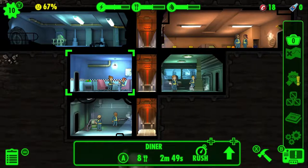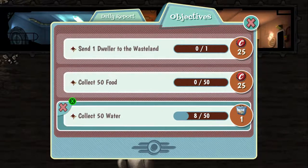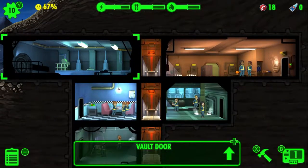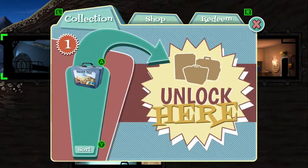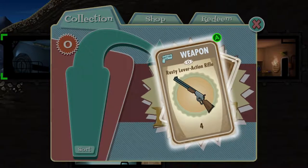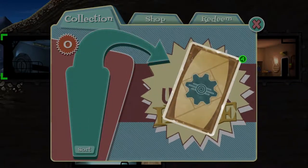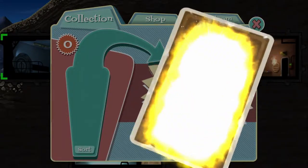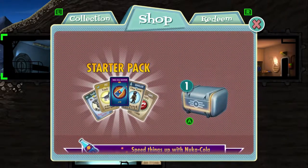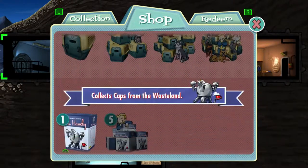That seems to be pretty much everything I can do at the moment. This is very much a waiting game — objectives kind of refresh. It seems like it would fit very well on mobile. Since I can't build anything else, let's open the lunchbox! What do you give? Some cards — a rifle! Guess that'll help when I go into the wasteland. Got some junk, caps — so I can build stuff! Extra food, perfect. Rare card — Red Rocket! I could unlock some stuff in the shop. Paid DLC. Definitely very mobile-like.